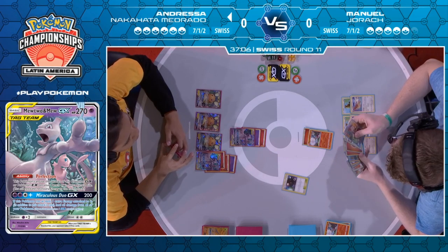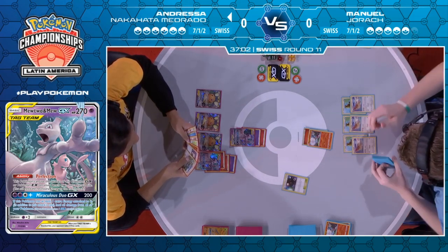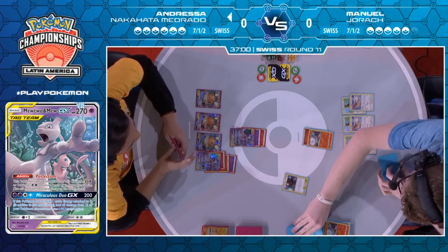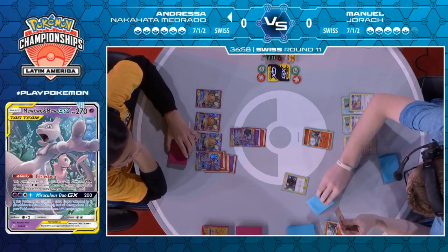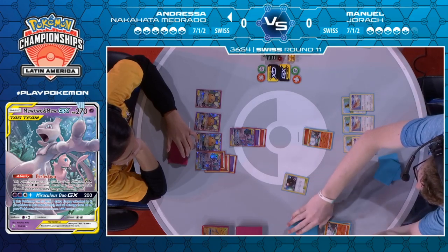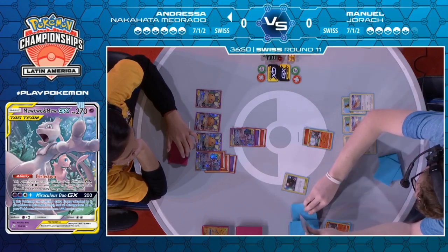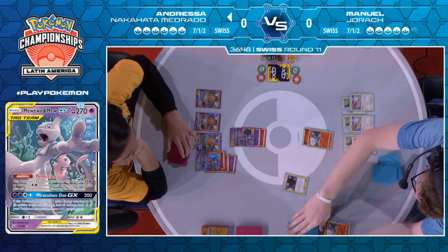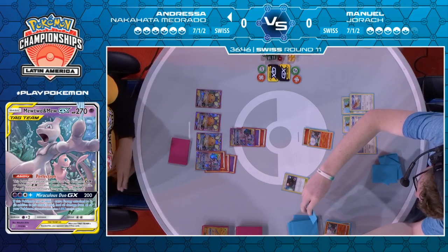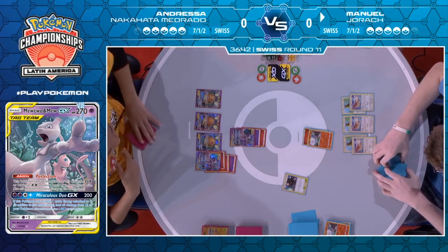Andressa gets a really useful and helpful Turbo Strike — she gets her first knockout of the game. Back to Manuel now, as he needs to find Welder, two energies, and then six energies in hand to get the KO. It's a lot to ask, but it's not impossible. He did play that Fiery Flint — we know he has a Welder in hand, so he should have access to more energies in the discard pile via those Crystals.